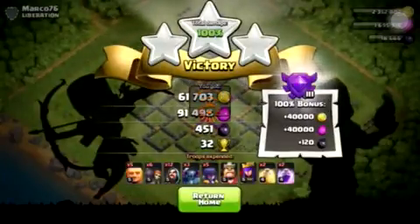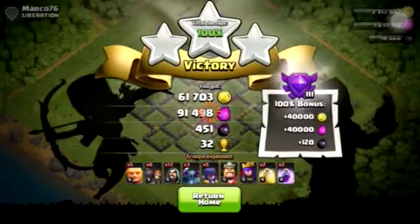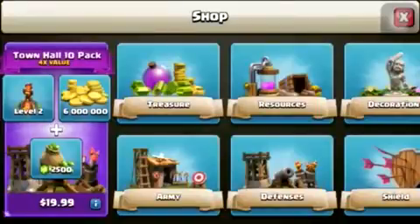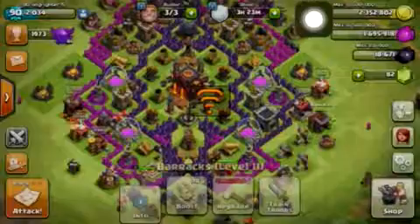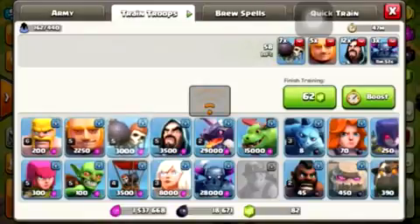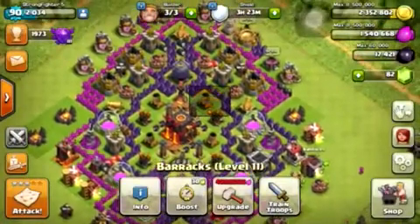Oh my god, it's like the connection will just get lost and then I'll lose all my trophies and won't get any loot. Look at this. Level 2 inferno tower, 6 million — that's like 19 dollars, holy crap. That's actually a pretty good deal if you think about it. Let's train our troops — you guys should definitely use this army composition, definitely recommend it. Try this army composition because it's very effective and powerful.